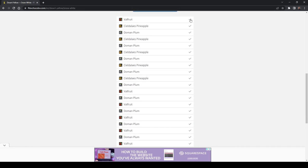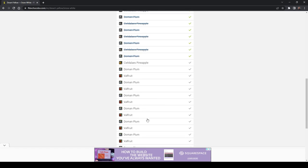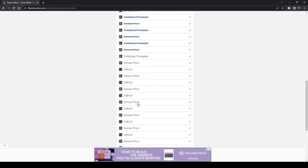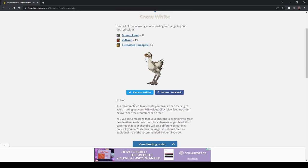The color system is based off color values, and each food or feed gives points to the value, which is why it's important to alternate between feeds instead of doing it all at once, because you can accidentally max out a color value that way. So just make sure to follow it exactly. Once you start feeding your chocobo the first piece of feed, you'll want to continue all the way until you're done within the six-hour time limit.